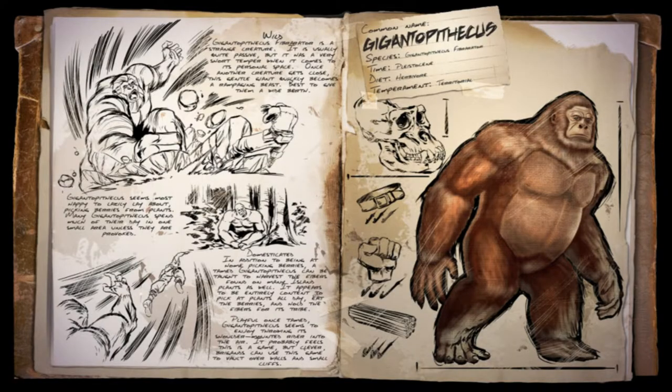The Gigantopithecus, or Giant Ape. This guy is useful for several things — mostly fighting, but he can pick berries for you too. His special feature however is that he can collect fiber on his own. Set him to wander and he'll collect it all. Although fiber is not the rarest of resources, it's still a very good addition to your dino squad.